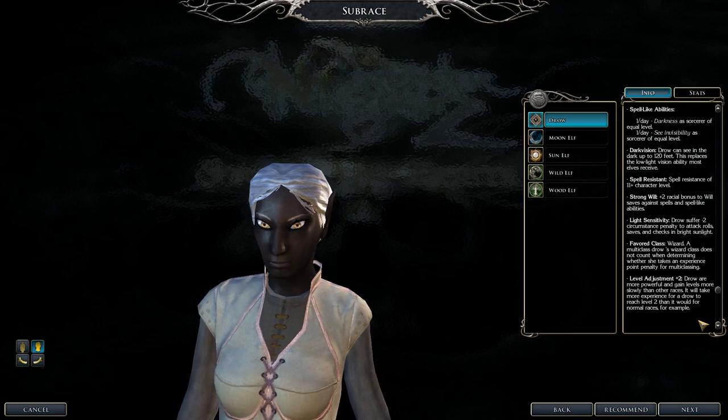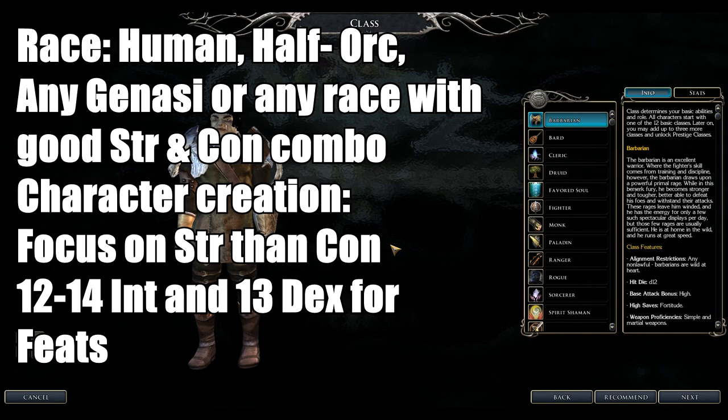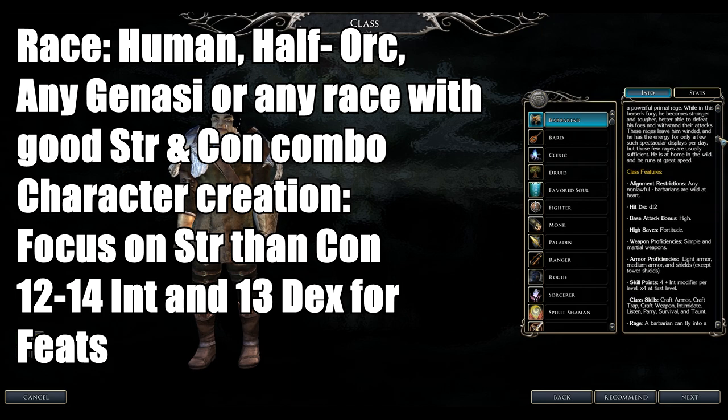Let's talk about the Barbarian class. They are frontline melee fighters that equip martial and simple weapons. They equip light and medium armor and some shields — not tower shields. Their hit point dice is 1d12.